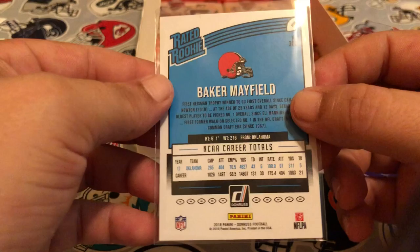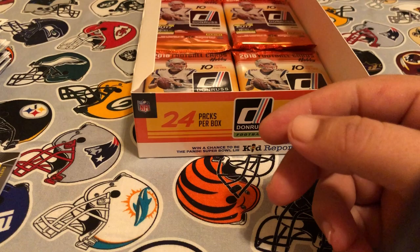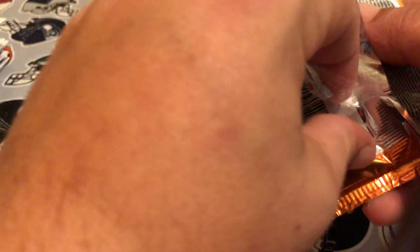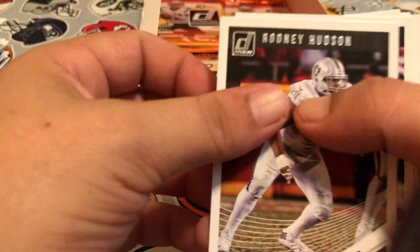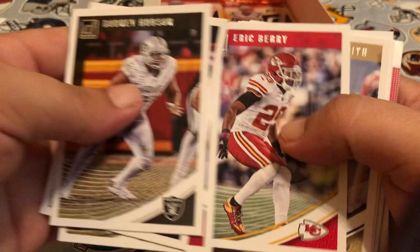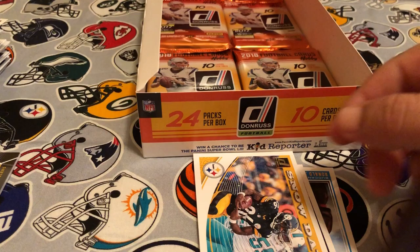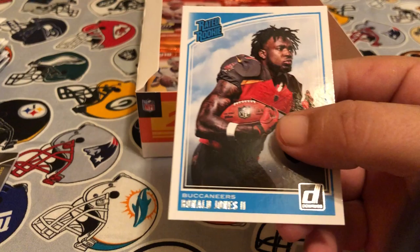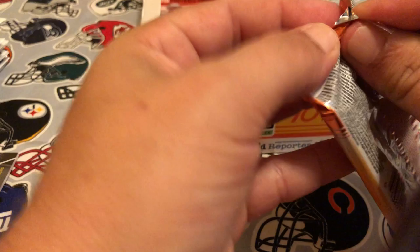I hope Baker Mayfield turns out to be a really good quarterback for the Browns. He did great at Oklahoma, put up huge numbers. I heard as of right now he was going to be the backup to Tyrod Taylor, but who knows what could happen during the season — maybe not play up to par. Pack seventeen: Rodney Hudson, Demaryius Thomas, Keanu Neal, Eric Berry, Cameron Meredith, Peyton Manning. Julius Jones Team Heroes, LaVeon Bell Snow Days. Rookies are Marcus Davenport and Ronald Jones from USC.